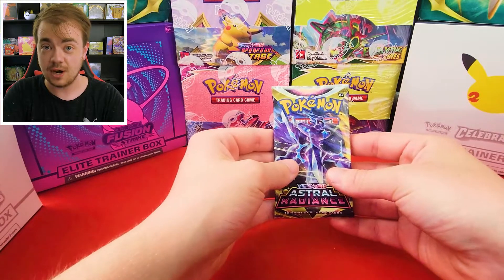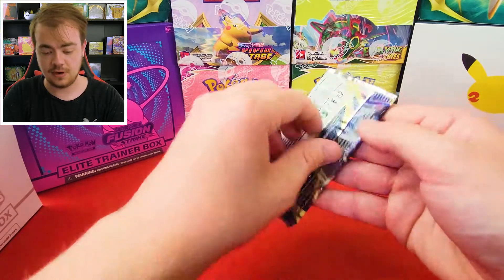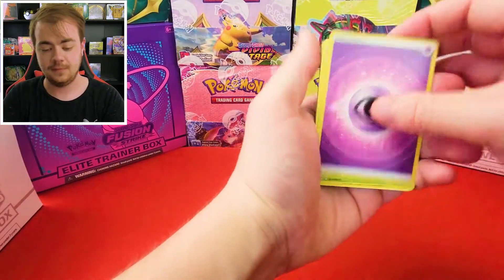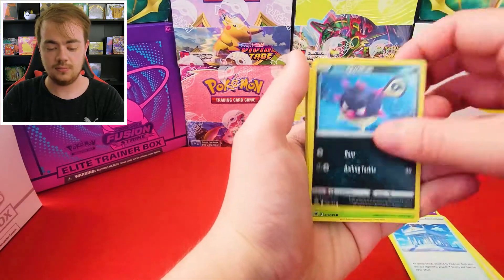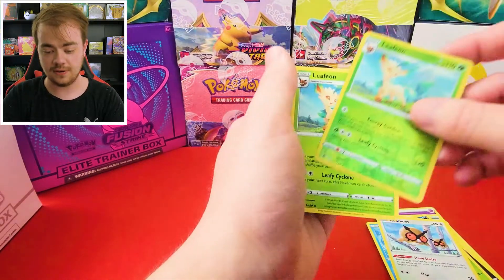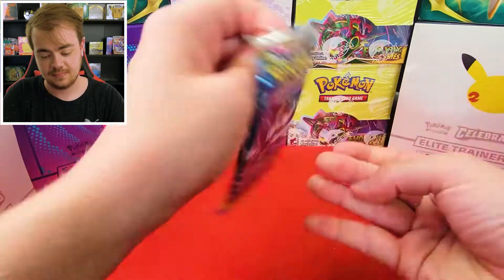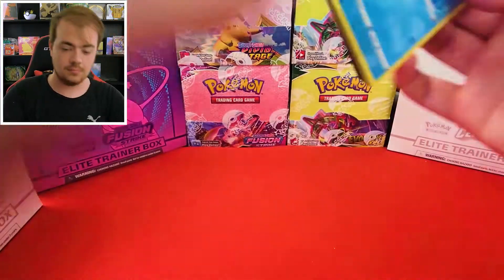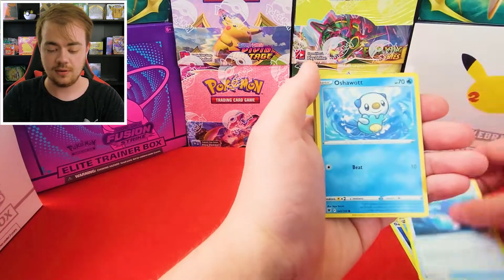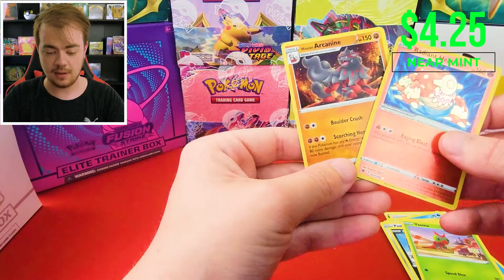Just a reminder if you guys haven't subscribed, make sure you guys subscribe and smash that like button — it really helps us grow this channel and we have tons of great content coming down the road. Cards include Electrode, Vigor, Qwilfish, Ralts, Oshawott, Hoothoot, Leafeon, and Leafeon back to back. We're gonna save our Typhlosion pack for last. Cards include Dark Patch, Piloswine, Glassesmon, Oshawott, Hoothoot, Pawniard, Puchiana, Yanma.